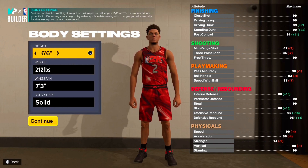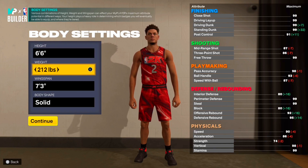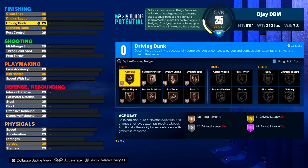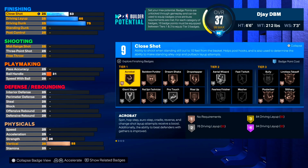It's a weird build that y'all gonna see at the end once we finish doing the attributes. This is a Lonzo Ball type build. I know you can make a lockdown build with better stats at a shorter height — that's why I'm showing y'all two lockdown builds today. Starting off with finishing, we're gonna put our driving dunk right at 75 and then driving layup at 65.